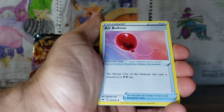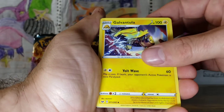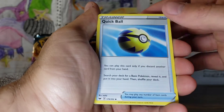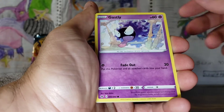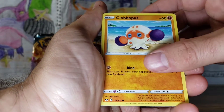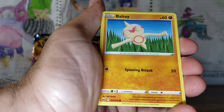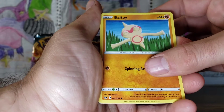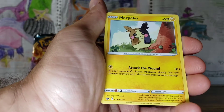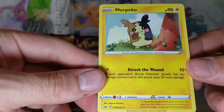Always do four. Air Balloon — that's kind of weird. Galvantula. A lot of these cards I've never actually seen before. Quick Ball, Ghastly, Clobbopus, Salandit, Joltik, Ball Guy, Potion — classic — and a Morpeko. Beautiful, always cute.